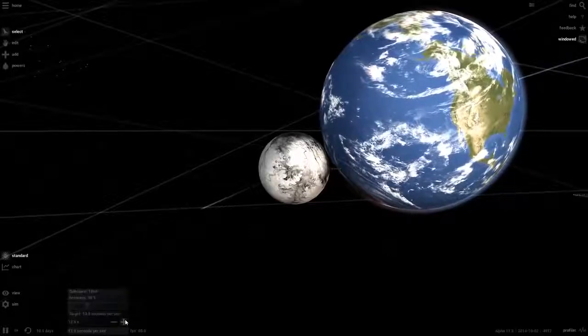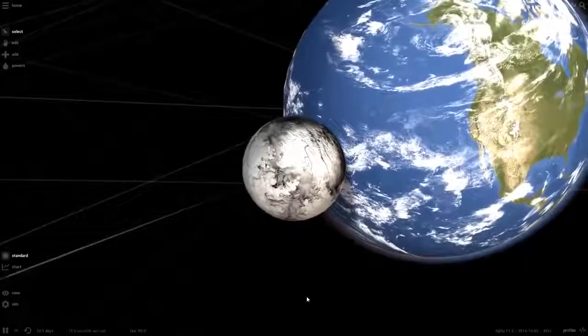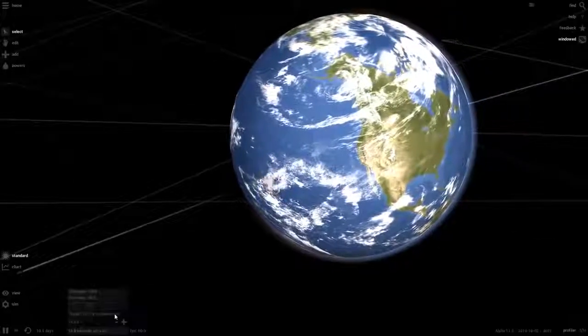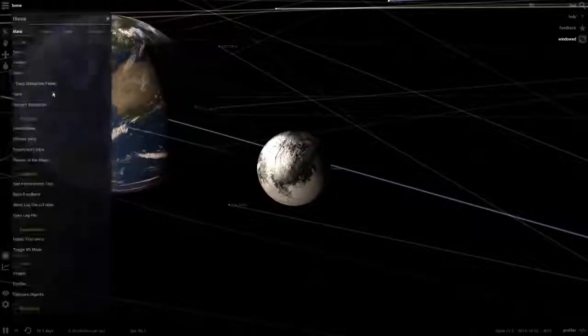Let's speed up a little more and see what the impact in the old version of the game looks like in slow motion. Nothing's happening — it just went straight through the Earth! No idea what's going on there.